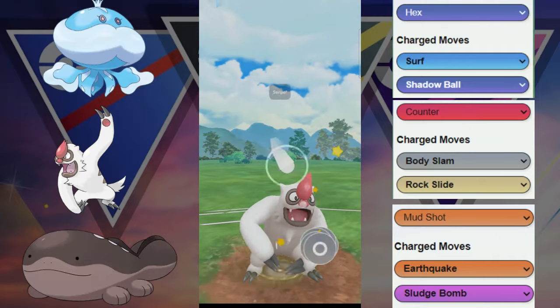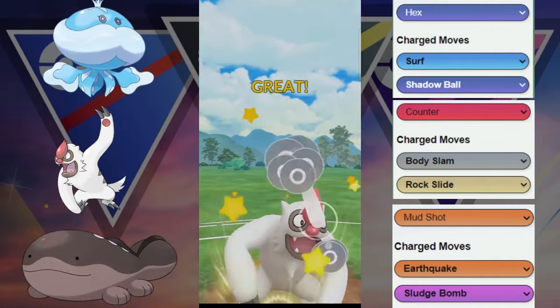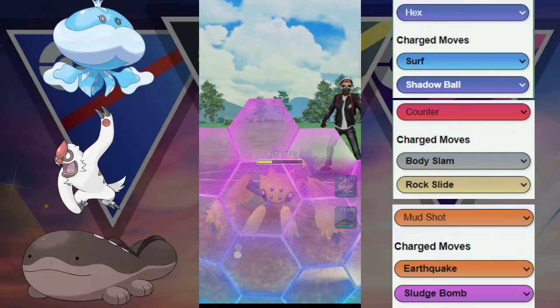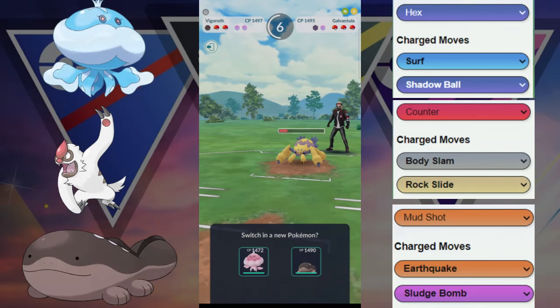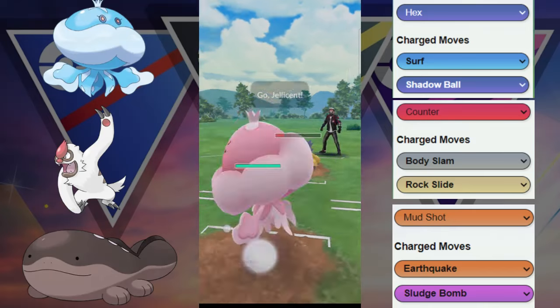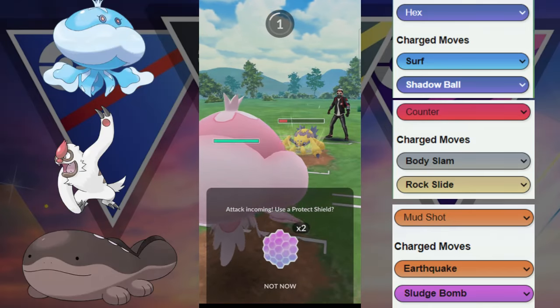Luckily, this Vigoroth is going to be able to either KO or grab a shield here from this Galvantula. Let's see what they end up doing. They decide a shield is fine, but they are going to be able to farm down, so they have a ton of energy here. Now it's just a decision — what kind of team do they have? We think they have a lot of answers to this Jellicent, so we're going to sack it here.